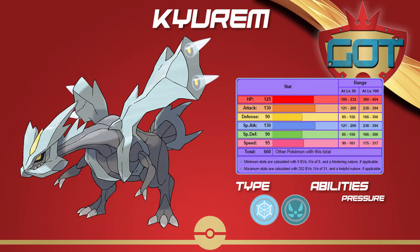Of course it doesn't get a useful physical Ice type move, which is the same problem that keeps Kyurem-Black out of the Ubers tier. You can imagine Kyurem as a special-oriented Kyurem-Black, so it can run similar sets. Choice Specs sets are a little more common because of the large movepool and the high damage. It can also run Scarf sets, Sub Roost sets, Life Orb sets, and even a Hone Claws set.